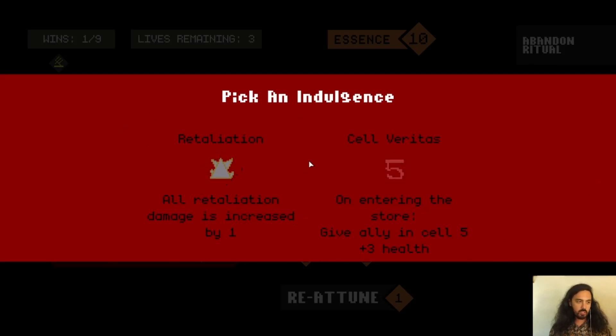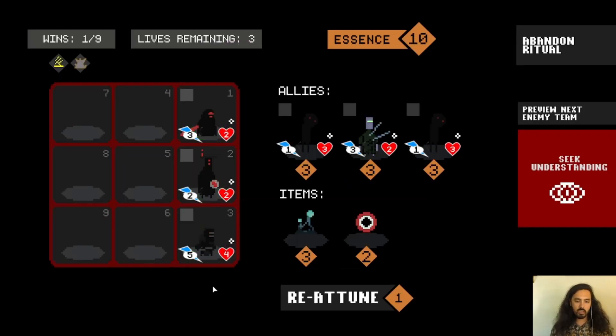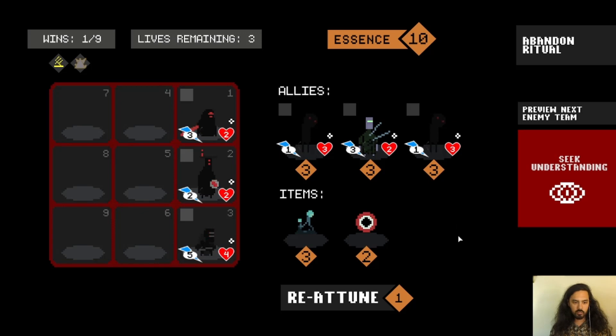We get to pick another indulgence — you get one every level. Let's go with the retaliation one: all retaliation damage is increased by one. We don't have any allies right now that do retaliation damage, so let's see if we can get one. We're going to reattune.